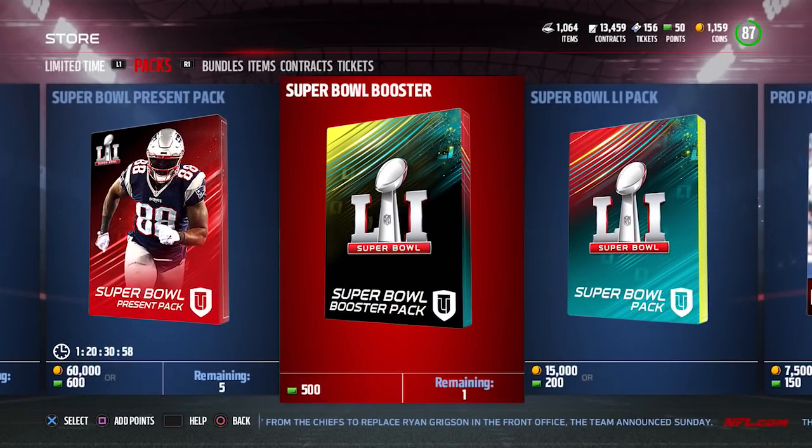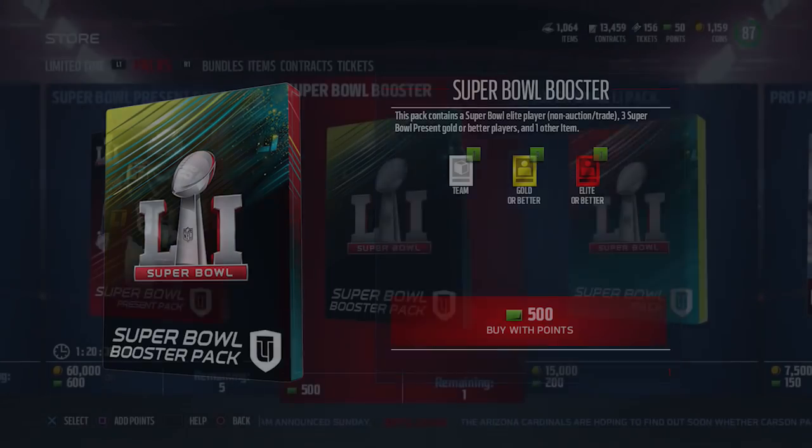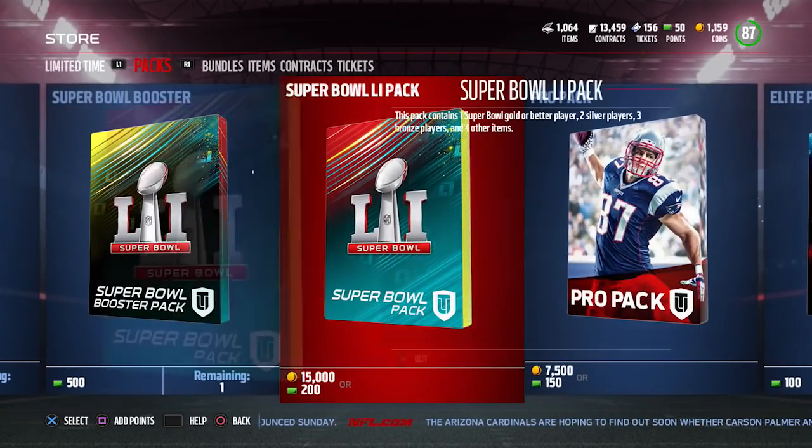The Super Bowl Booster pack gives you three Super Bowl gold or better players, one other team item, and also a Super Bowl elite player that you cannot auction or trade. We'll get into those players in just a few moments.